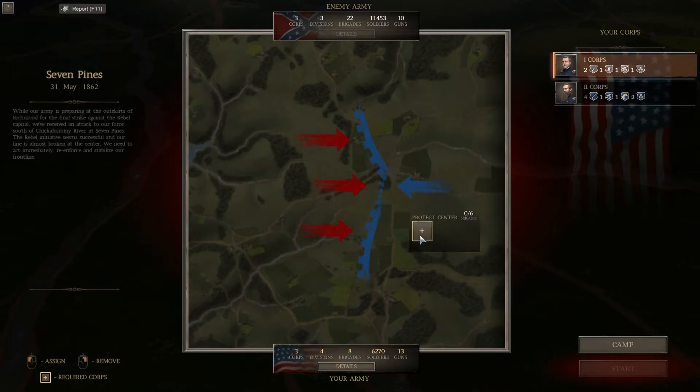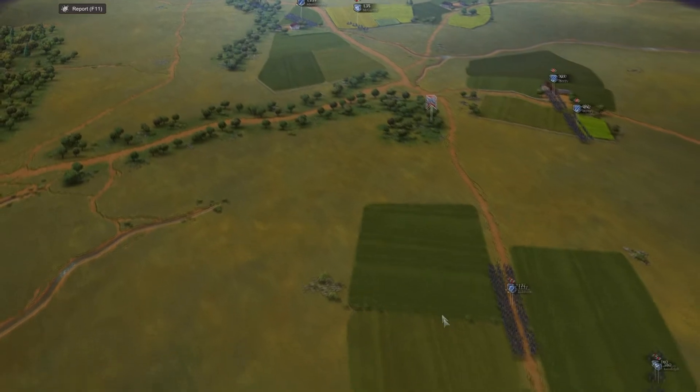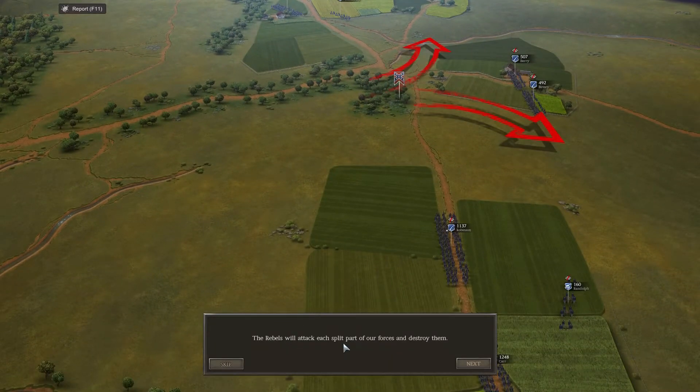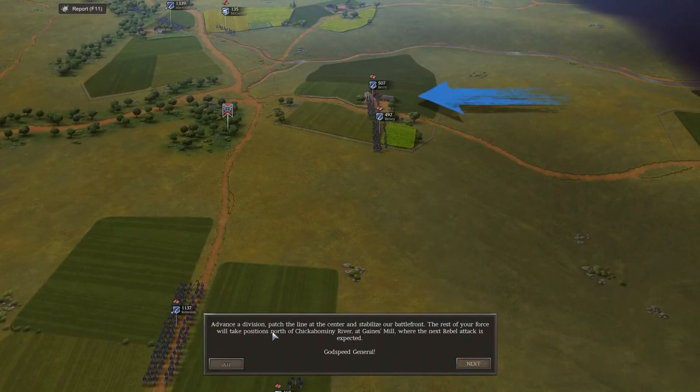We'll stick our six brigades in. The enemy had 11,000 troops, fairly similar to us. The general's briefing: our center is under heavy pressure and will soon collapse. The rebels will attack each split part of our forces and destroy them. Advance a division, patch the line at the center and stabilize our battlefront. The rest of your forces will take position north of Chickahominy River at Gaines Mill where the rebel attack is expected. Godspeed, General.